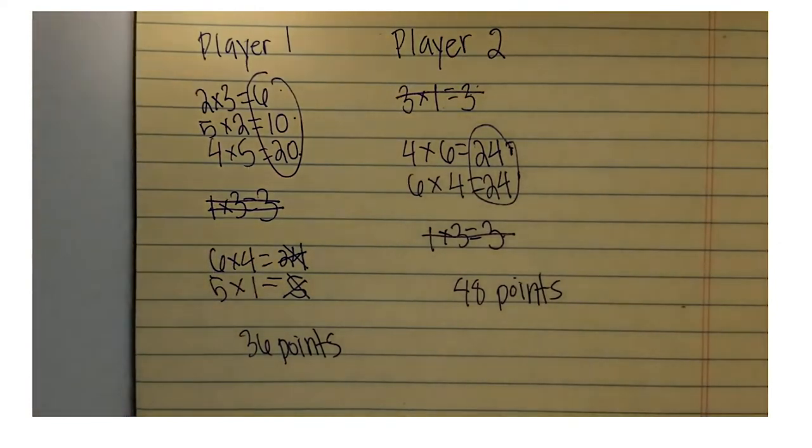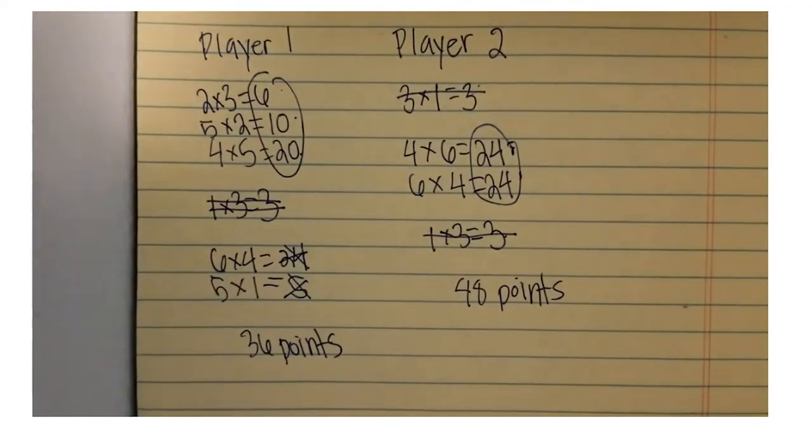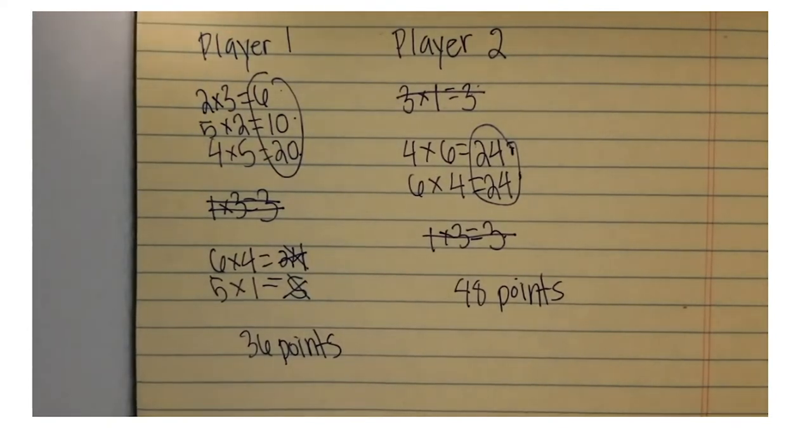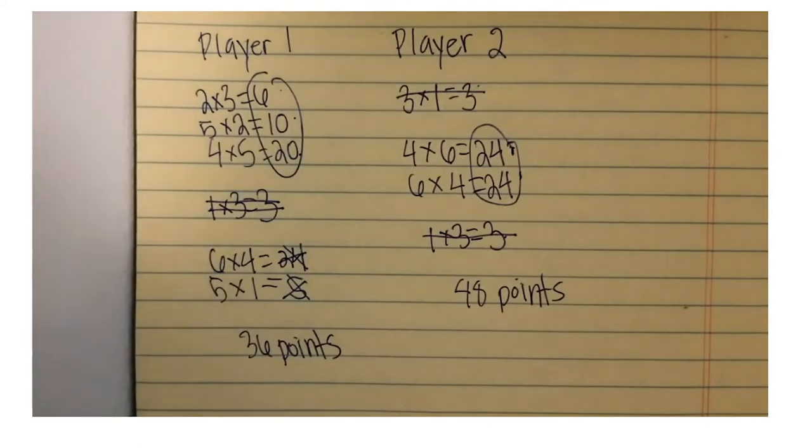Player two wins even though it looks like they rolled less, because those two turns gave them a lot of points. As you play, think: when you're multiplying, if you get an odd or even number — what's more common? What strategies could you use to help determine if you want to roll again or not? Have fun, and we'll talk to you soon. Enjoy. Bye.